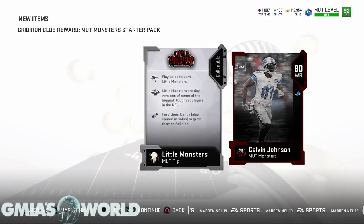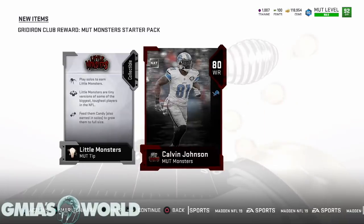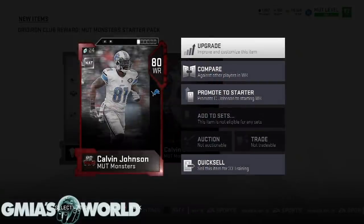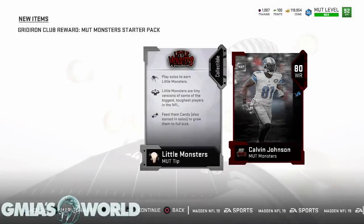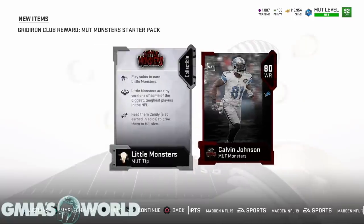Welcome to GMI's world. The Most Feared promo is here and we're going to go through everything right at launch. When you first log in you should get the Gridiron Club reward - it goes to everybody. This is a NAT Calvin Johnson, it's basically a placeholder - the actual card is going to be a 94 overall. You have to play solos to earn little monsters, which are tiny versions of some of the biggest, toughest players in the NFL, and you feed them candy also earned in solos to grow them full size.